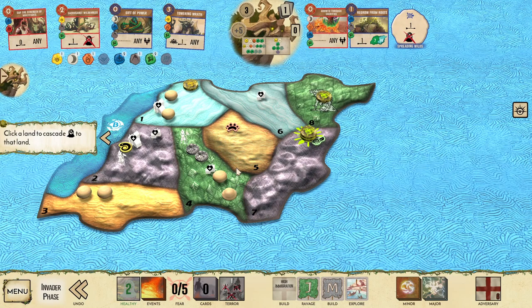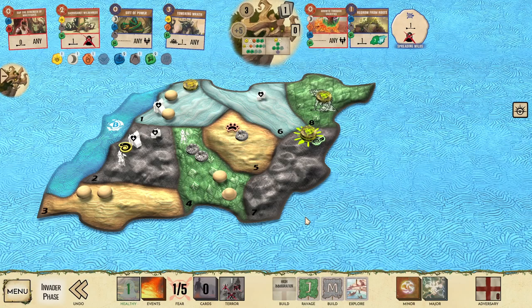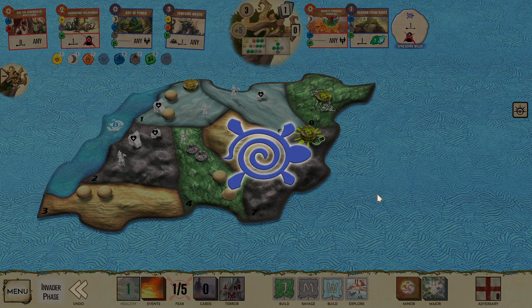That Blight I'm actually going to cascade to land 5, because we have presence surrounding land 5 and it's going to be easier to deal with using something like Towering Wrath in the future. We'll deal 4 damage to the town, because we really don't want the town there. Invaders build in the mountains — we deny the adjacency build in 7, which is good.